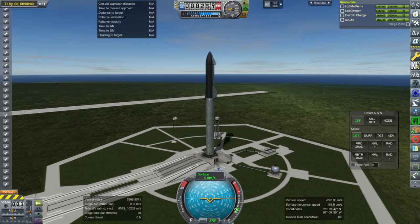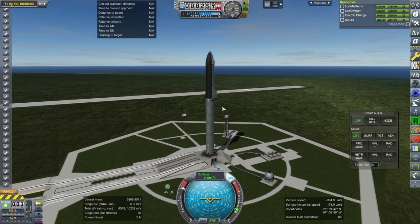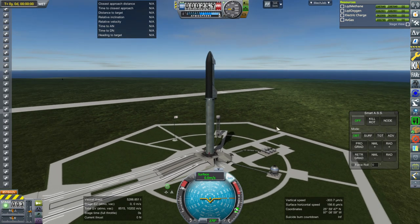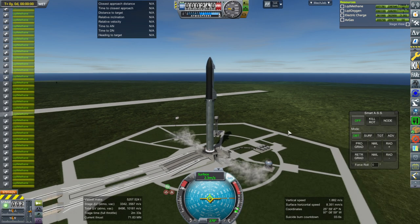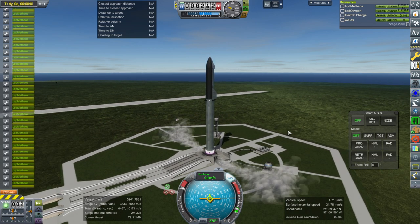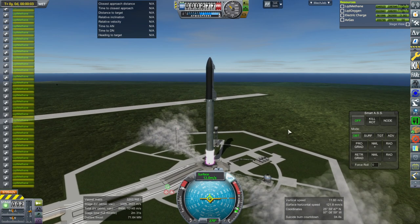Seems like a nice day here in Boca Chica. Throttle up, SAS on — it's going to be loud. We are reserving fuel for the recovery of Super Heavy as well as the recovery of Starship. This is not an expendable mode test. Ignition and launch. You can see about 72 meganewtons total on launch.